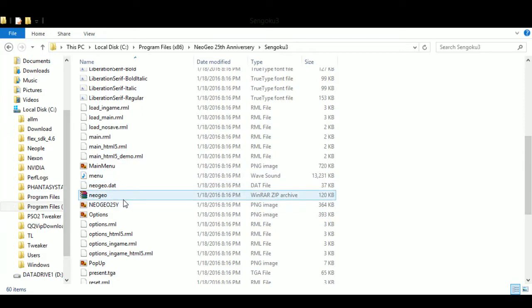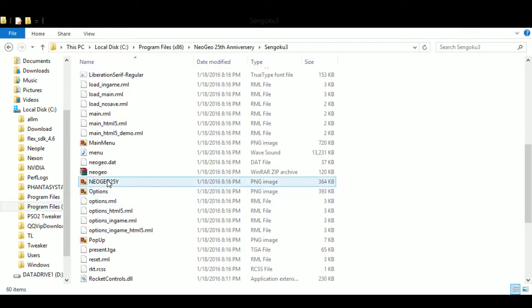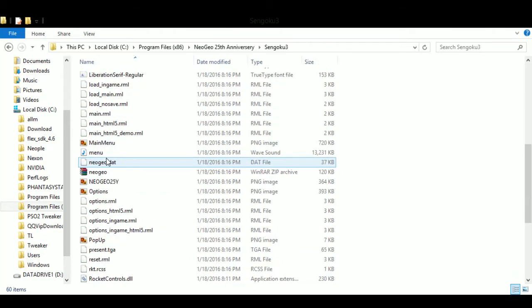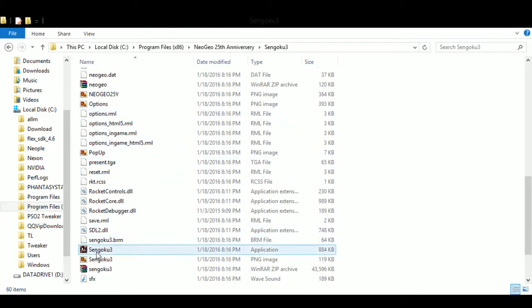Now apparently there's a rumor that they just downloaded the BIOS from somewhere else — some random ROM site. I don't know if that's true, it wouldn't really surprise me, it wouldn't be the first time that's happened. But if you want a legal copy and don't want to mess around with all that, you just install the EXE like anything else, go into the folder, and it has all the contents. You completely ignore the front end, take the ROM and the BIOS — for instance from the Sengoku 3 folder — and dump it in something better.